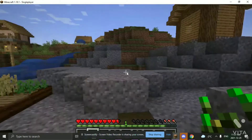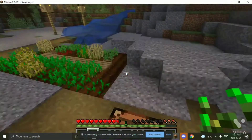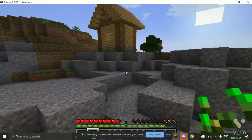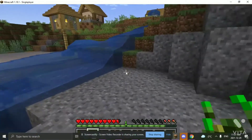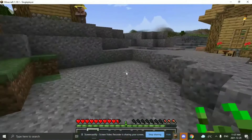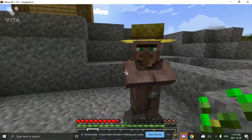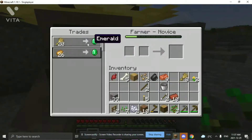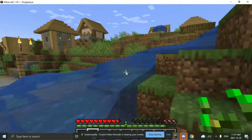Today I'm going to show you a quick and easy way to get emeralds. To do this you'll have to trade with a villager, and the villager we're going to trade with is this farmer right here. If you trade with him, he says that if you bring 20 wheat you can get an emerald.